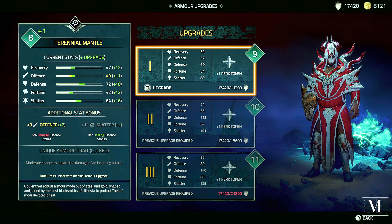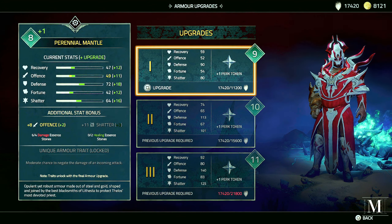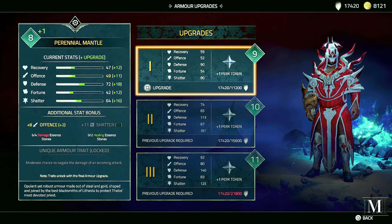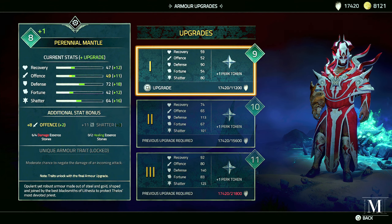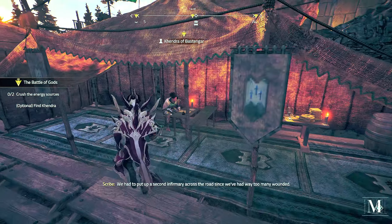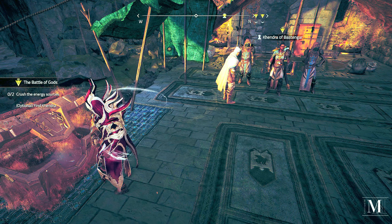We definitely don't have any essences — 21,000 just to do the first one. What's the unique armor trait? When we get a moderate chance to negate the damage of an incoming attack — to unlock, so basically we need to... Right, who's over here? We had to put up a second infirmary across the road. Kendra: 'We're getting torn apart out there, we are not ready.' 'I know, I know, but we must persist.' Active formula — you learn how to fuse the western stone, create a barrier. This is it then.